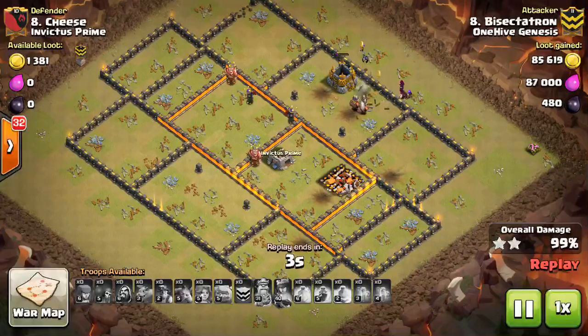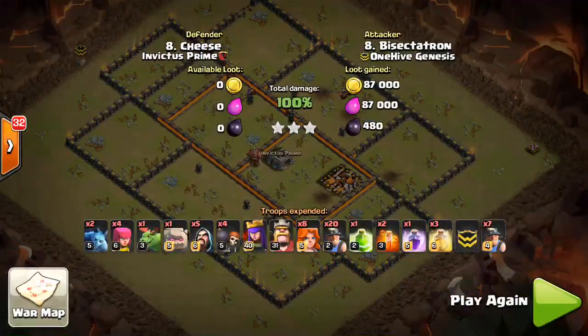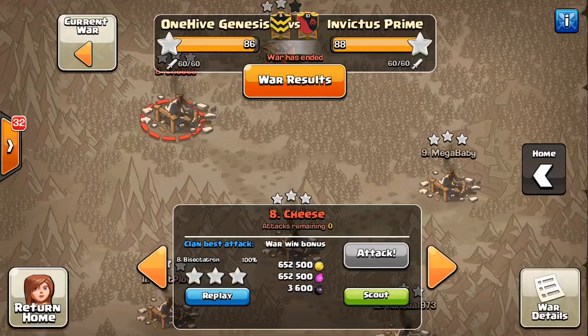Some of the things we've seen fade out at Town Hall 10 are Mass Valk — you see it a little bit but not as much anymore. We also don't see Mass Bowler as much at Town Hall 10, and I don't think we will, especially with the Healer nerf making healers more likely to go down.